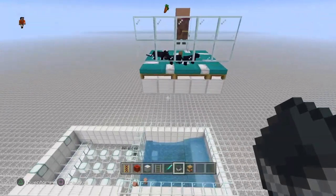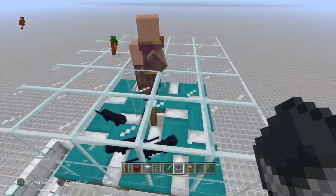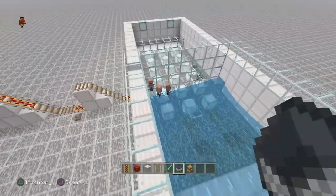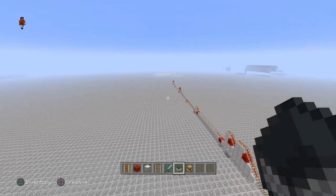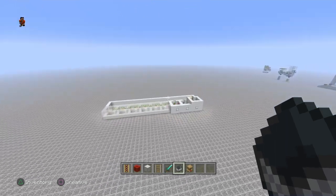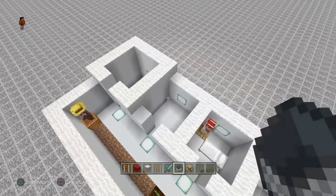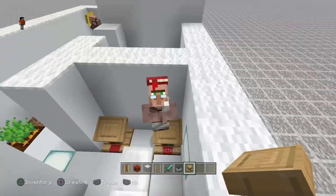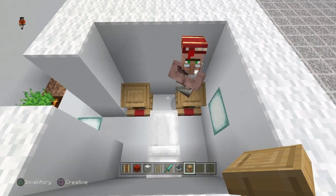Over here we have the main base. This is an idea from Impulse SV. So one pole and then in this case 12 beds, minus 2 for the villagers up there. You can produce 10 small villagers. We will also focus on the trading hall and how you can change jobs and make the best out of it. Over here you can see a librarian and no trades made so far. I can change his profession by placing another workstation.